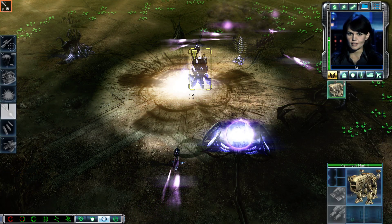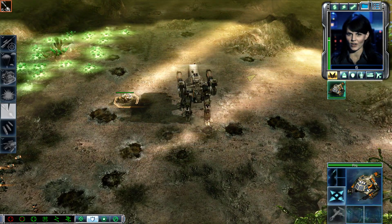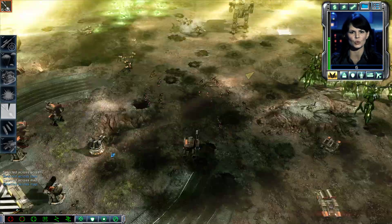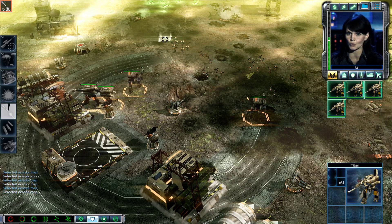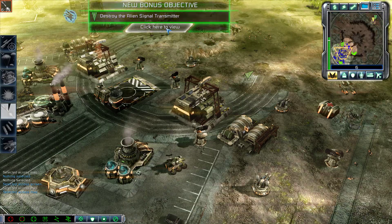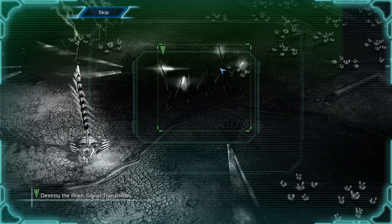Commander, we're detecting significant activity around the invaders' control center. It appears they're trying to open some kind of dimensional portal, possibly to launch something really big. You must take out that structure in case we're right. Satellite network has detected massive fluctuations of energy at the rear of the alien's central base.